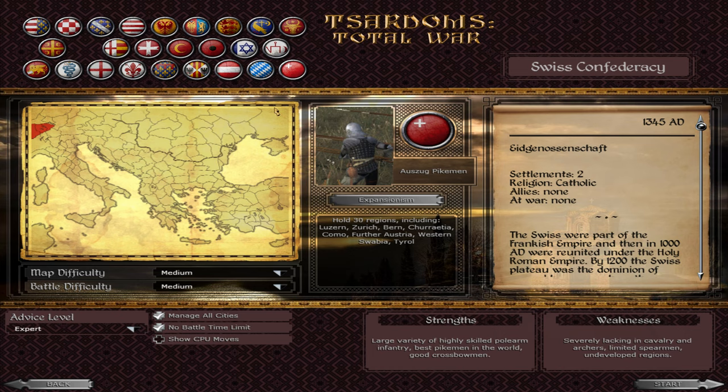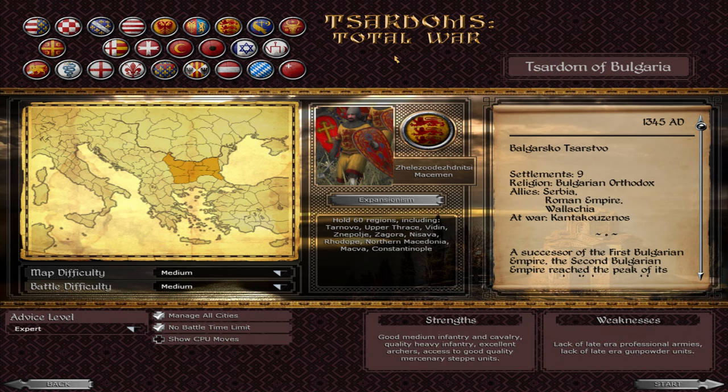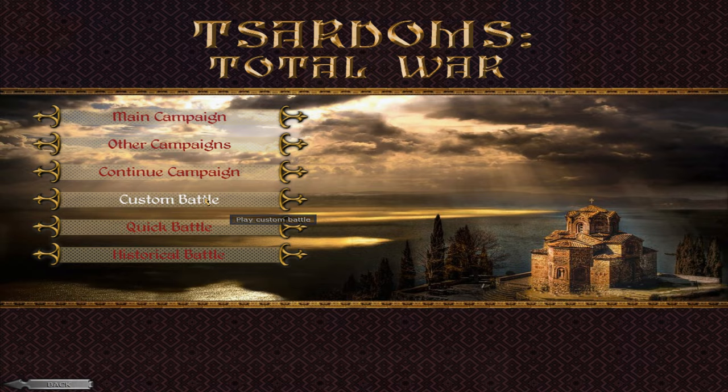Trinacria controls Sicily. There's also the Duchy of Austria, Duchy of Bavaria, and the Swiss Confederacy. Bulgaria and Serbia are at interesting crossroads — Serbia is on the verge of becoming a Tsardom, while Bulgaria has expansion opportunities due to the Byzantine civil war. However, Hungary is a massive threat to both.